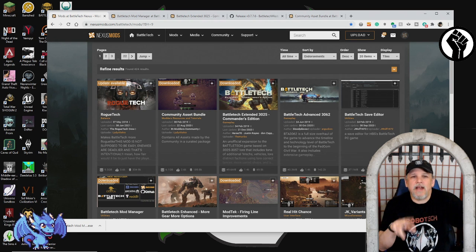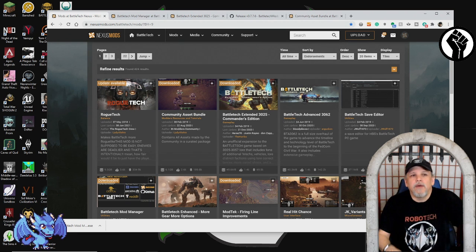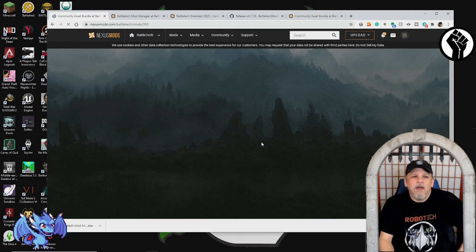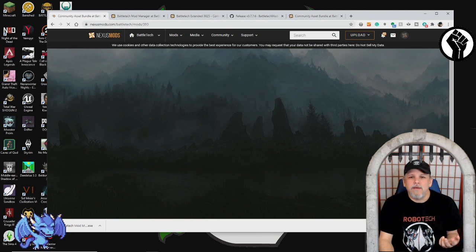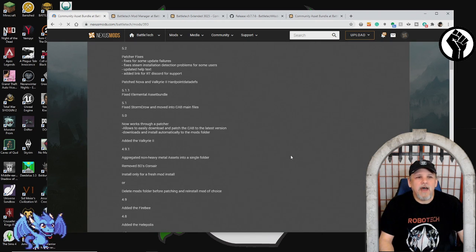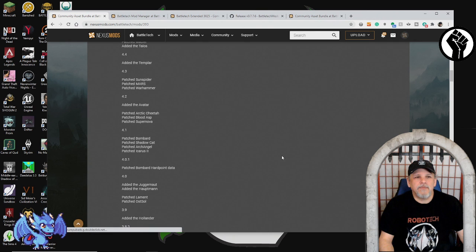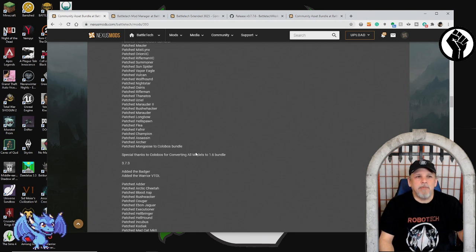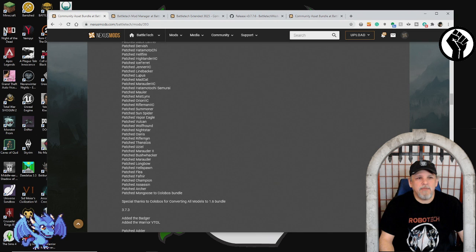The two mods I want to talk about today are ones I think are going to be incredibly useful for you. The first is the Community Asset Bundle, and the second is the Extended 3025 Commander's Edition. The Community Asset Bundle provides a really good baseline — it will provide a lot of new missions and new assets, which are the models and textures and all that kind of stuff.